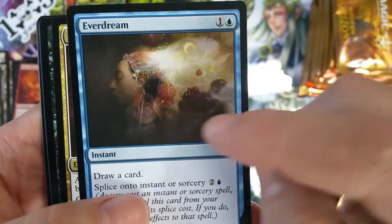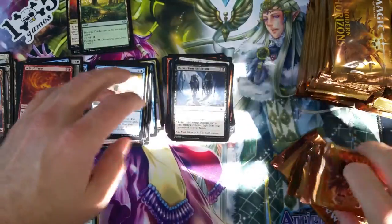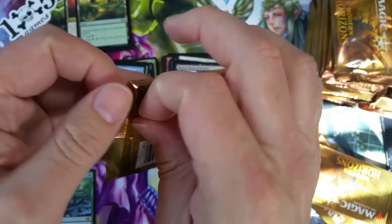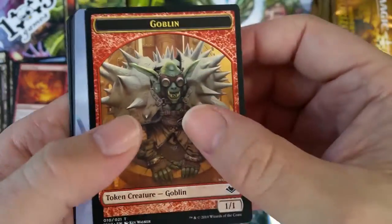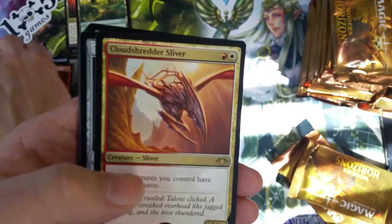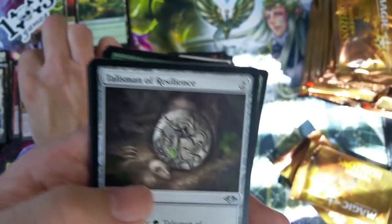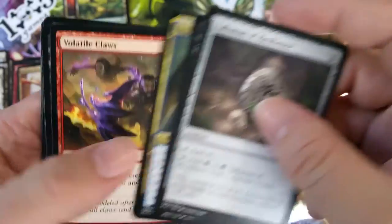Snow-covered mountain. Area of Flame. Everdream — can I get that in foil please? Etchings of the Chosen and Wing Shards. So, Brick World was amazing — it's always amazing. That was my 10th year there. I go out there, it's like a huge family reunion. I had what I call the 'Brick World Blues' afterwards. Snow-covered plains and a Cloudshredder Sliver — a.k.a. pterodactyl!